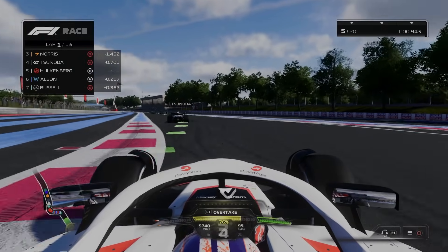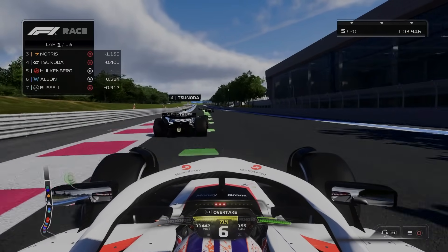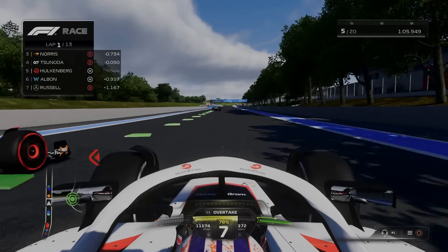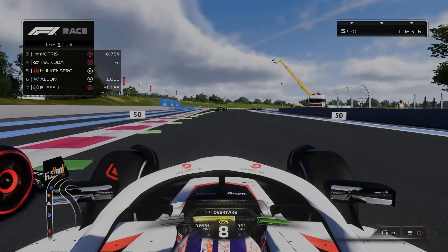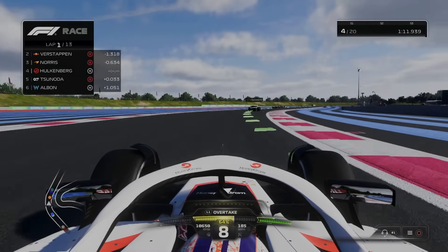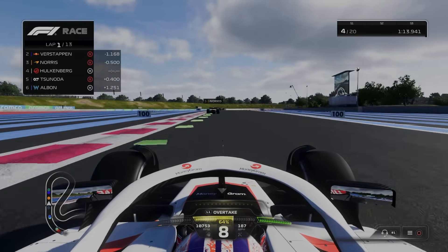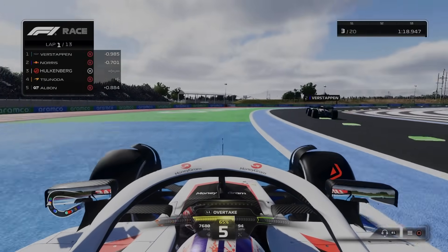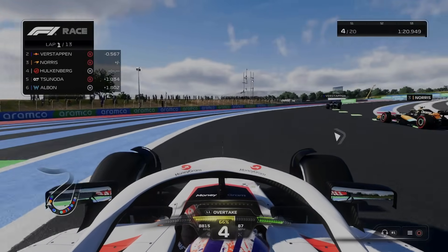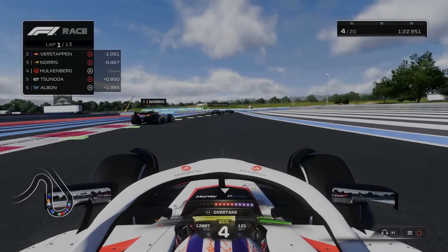Next up is Yuki Tsunoda — I don't exactly know what he's doing in fourth place, but then again how often do you see Nico Hülkenberg in fifth? Side by side with him going into the fast right-hander, we're a little bit slow but we've got the inside line and obviously he is 0% AI. It's only been two sectors and we've already made up 16 places. We go around the outside of him but unfortunately we go off the track, so we have to let him back through — I don't want any illegal overtakes slowing down my progress.